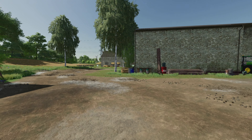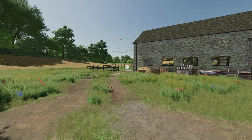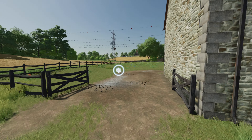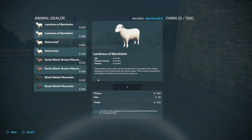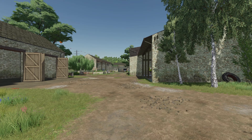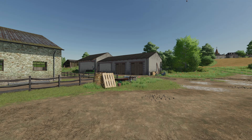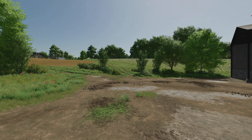Let's walk over and take a look at our sheep. The trigger is right here — 100 sheep, which is more than enough to get plenty of wool every day. You're probably going to get between three and five wool pallets every day as long as the sheep are ready and in good condition. That's nice — plenty of storage.